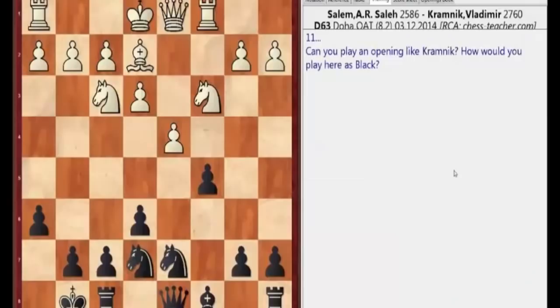This is another game of Kramnik. Think about it and tell me your opinion — which move would you play here as Black? Again there are a couple of ideas: you can take on d4, maybe move the knight somewhere — to f5 or to c6 — you can play a6, b6, move the queen somewhere. Lots of moves are available here. I'd like to know your opinion: which move is the best?